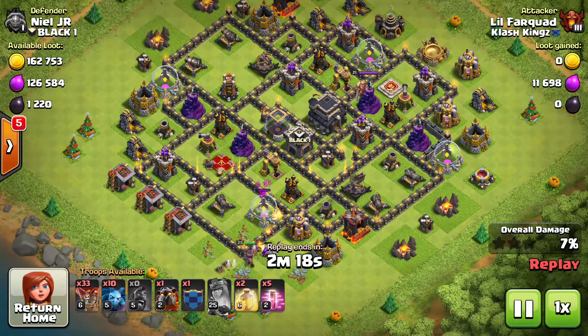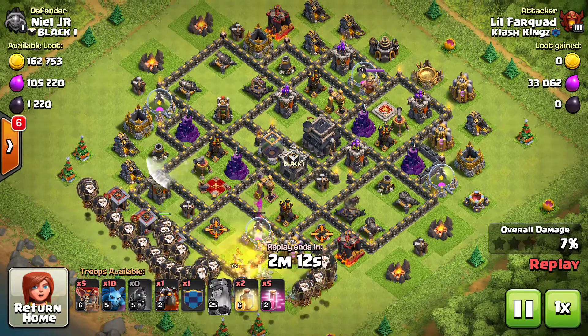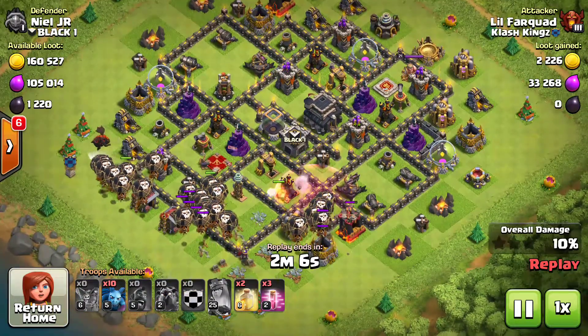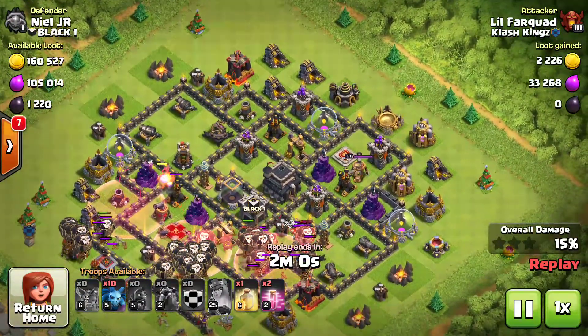I usually don't use farm attacks in wars, but this one is just so ridiculously overpowered. I've been doing it on farm bases and there's just no stopping it — one hero, no heroes. As long as you've got that clan castle lava hound, sometimes you don't even need it, and you're pretty much going to get three stars every single time.